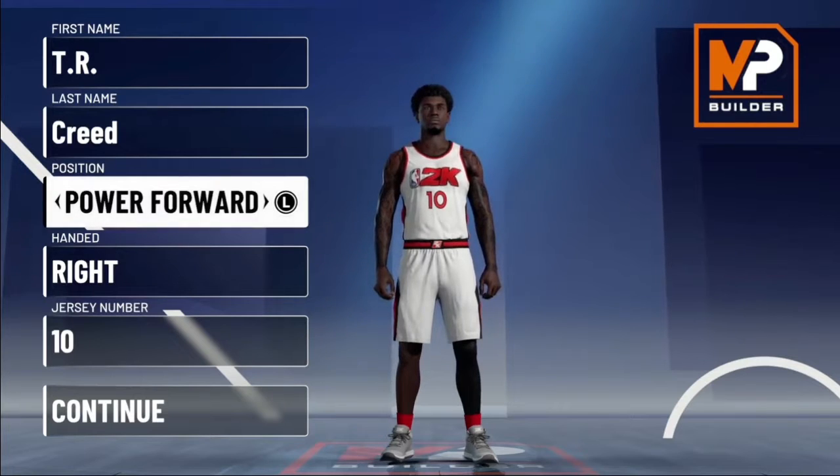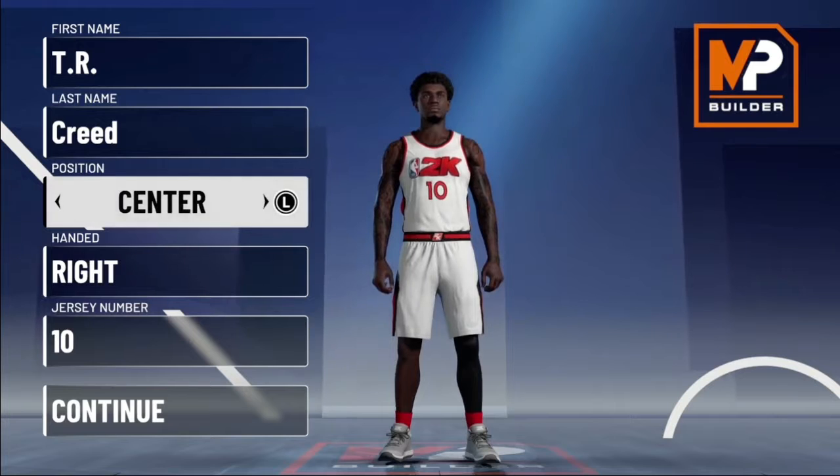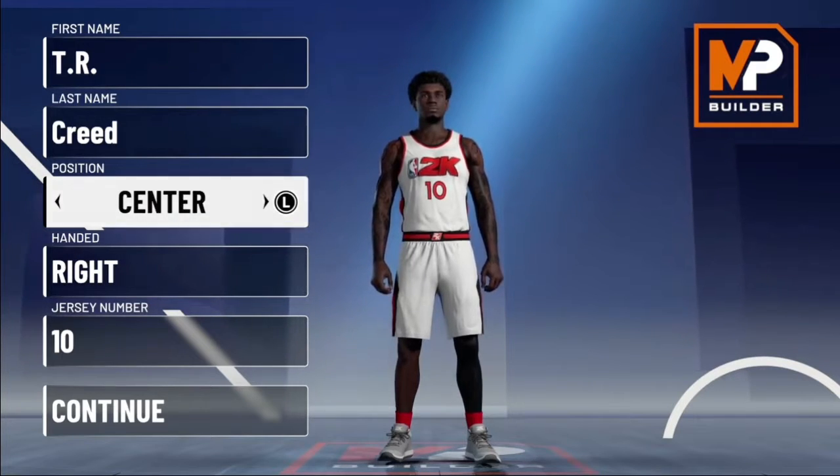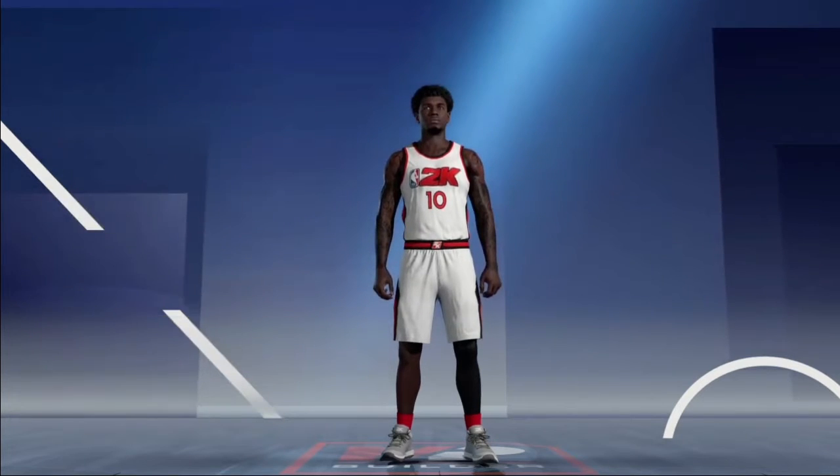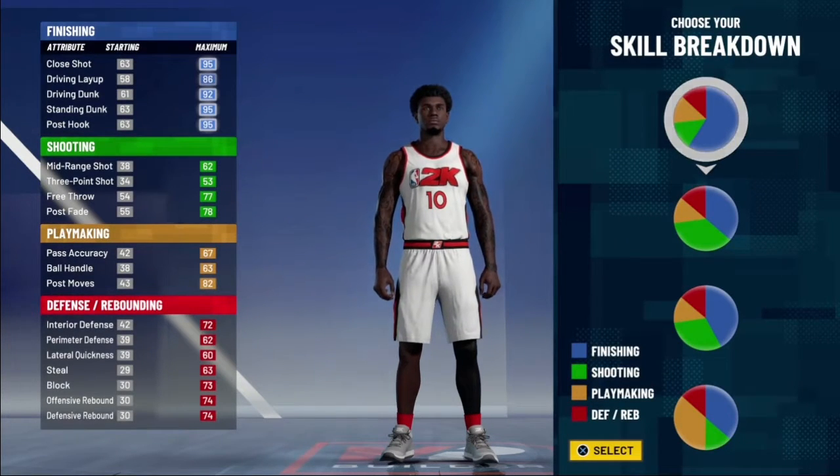Let's just get right into it. You want to go Power Forward — I know most post scorers are like seven foot three centers, but no, we're gonna go Power Forward. We're gonna go with the pure blue pie chart, and yes before y'all ask, I did get this from Joe Nose. I just made a couple of tweaks to make it the way I wanted, but yeah I saw Joe Nose's video and was like okay, let me see how I can tweak it to my play style.